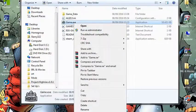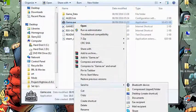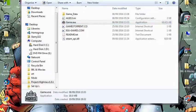Open up the folder and you will see another folder inside it. What you want to do is right click that and go down to Send to Desktop, Create Shortcuts. Then you will end up with this.